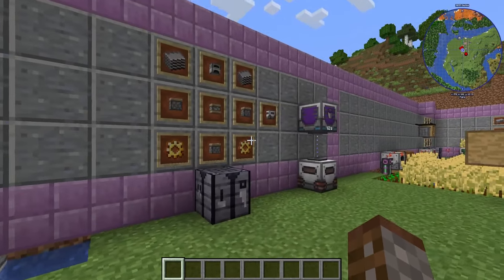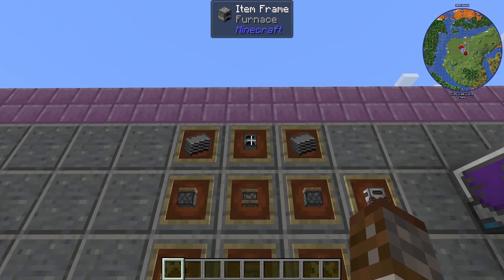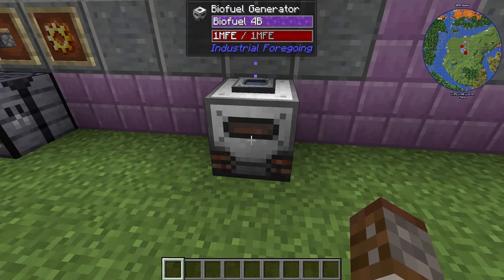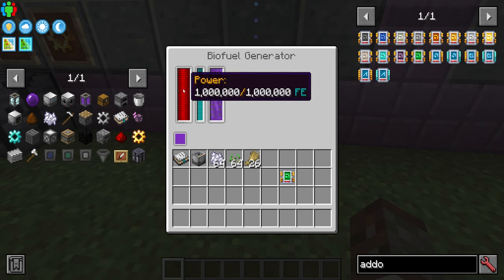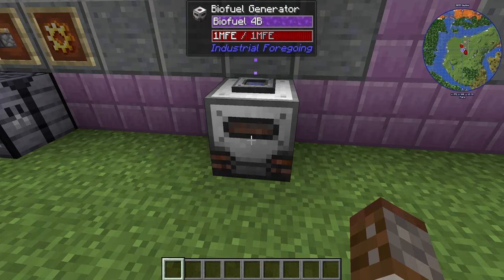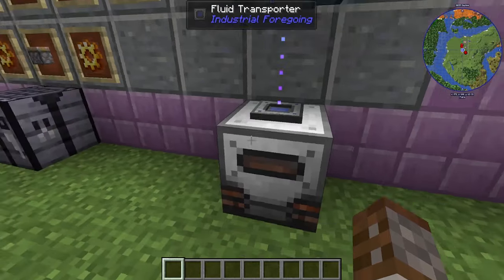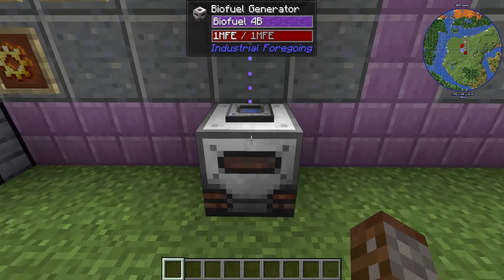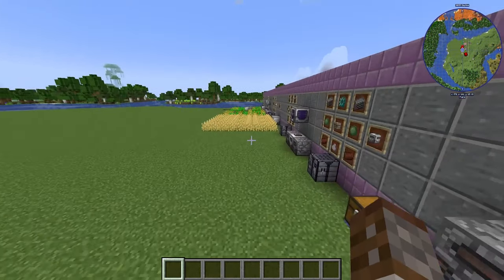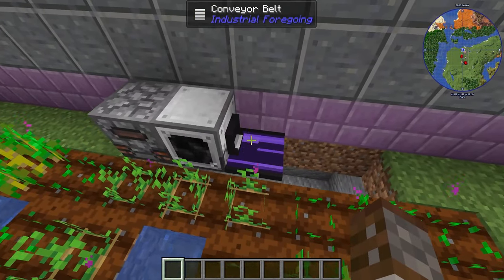With your biofuel, you're going to need the Biofuel Generator, made with three pistons, the pitiful machine frame, a plastic furnace, and two gold gears. All you have to do is pipe in your biofuel and it will generate power. Luckily this has a 1 million FE power buffer, so you can use it as a battery. Most of the time, if you're not using energy pipes from another mod, you'll put one of these next to your machine and use conveyor belts to pump in your biofuel.